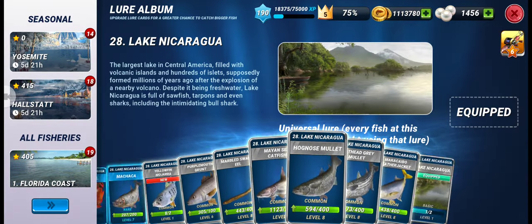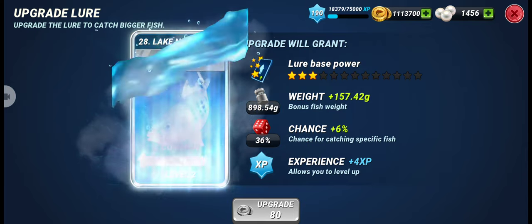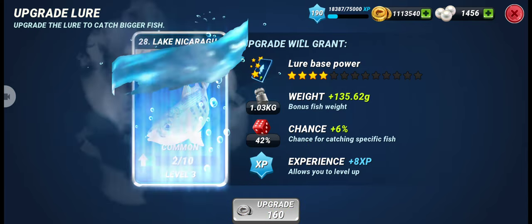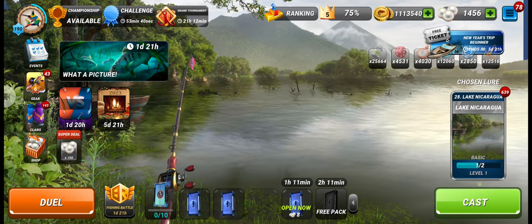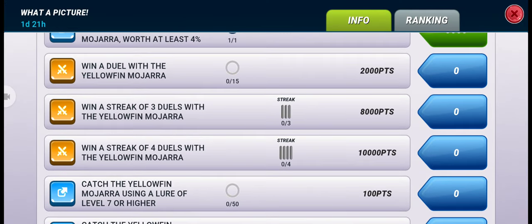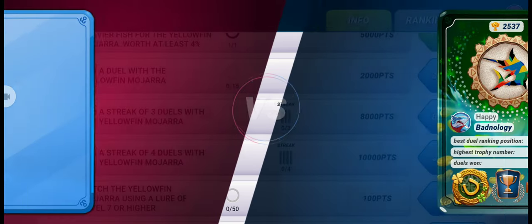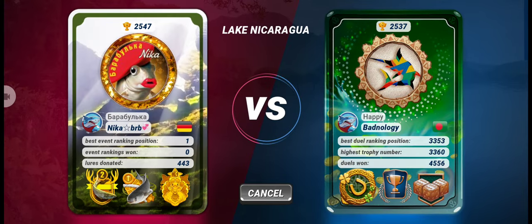We will upgrade this fish — let's see if we can upgrade it to level three or level four. So now we have a level three lure of Yellowfin Mojarra. In this event, as you can see, we have to win a streak of four duels with this common fish, which will give us ten thousand points. Let's see if we can complete this task — this is the first duel with this new common fish.